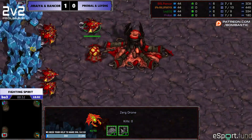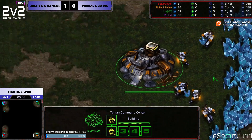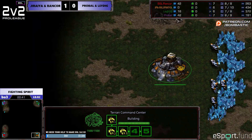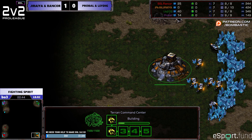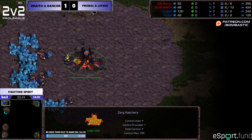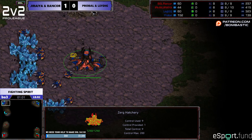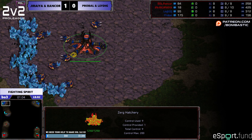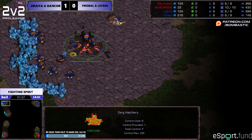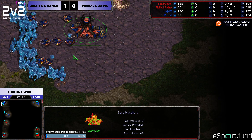So Rancor is Zerg at the bottom left, and a certain Jiraiya is Terran also from the bottom. ZT versus ZP — basically the two standard teams against each other. ZP is one of the standard teams, and ZT is the other. Yeah, this is probably the most typical or standard matchup in 2v2 — ZT versus ZP. Overall considered basically a 50-50 matchup between these two configurations.